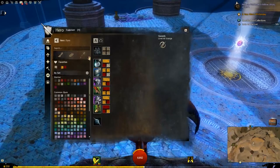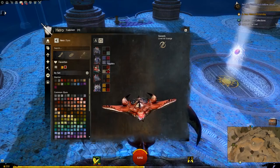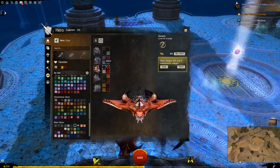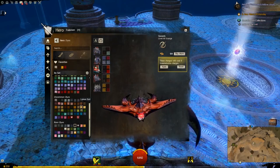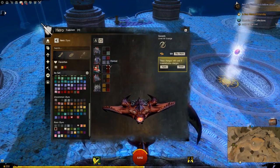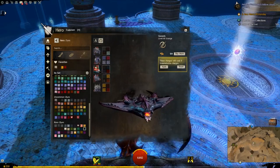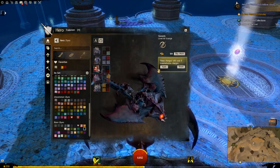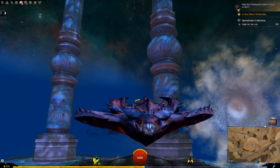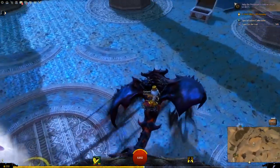I think a really red mouth would look pretty good. A little bit of purple as well. That looks pretty cool — the Umbral Demon Skimmer.